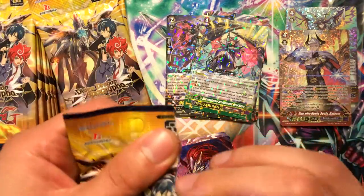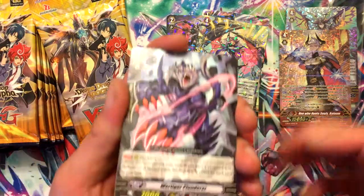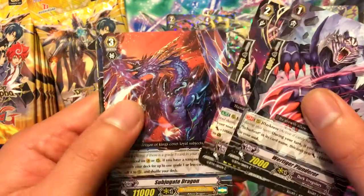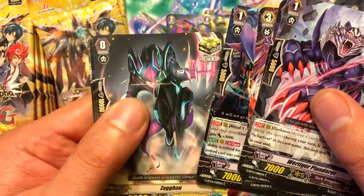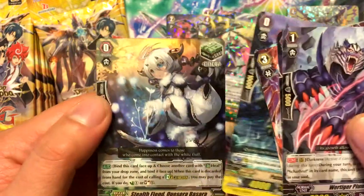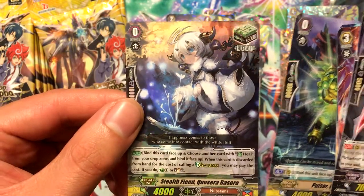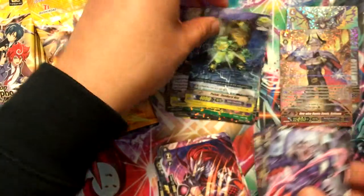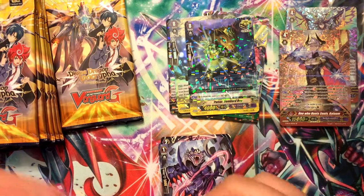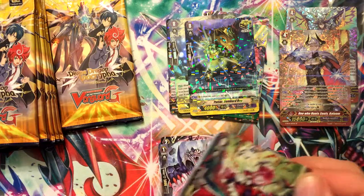I wish premium was as popular as standard, but right now since standard is the easier game there's more of that. Pulsar Bombard Hog — double rare. And Stealth Fiend Quisara Basara, from Nubatama I believe.